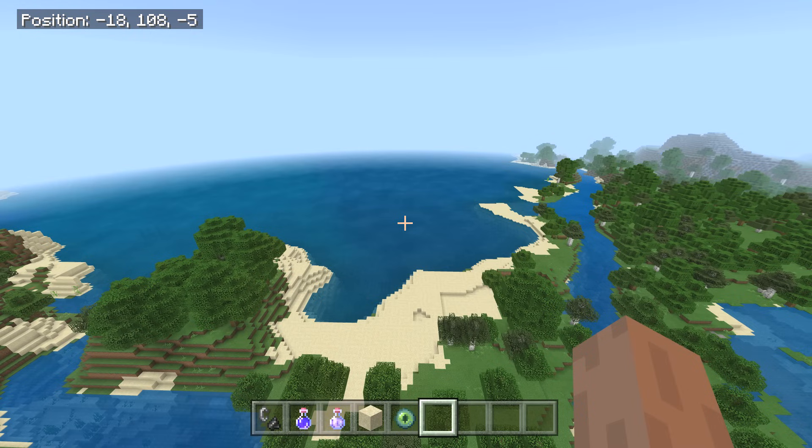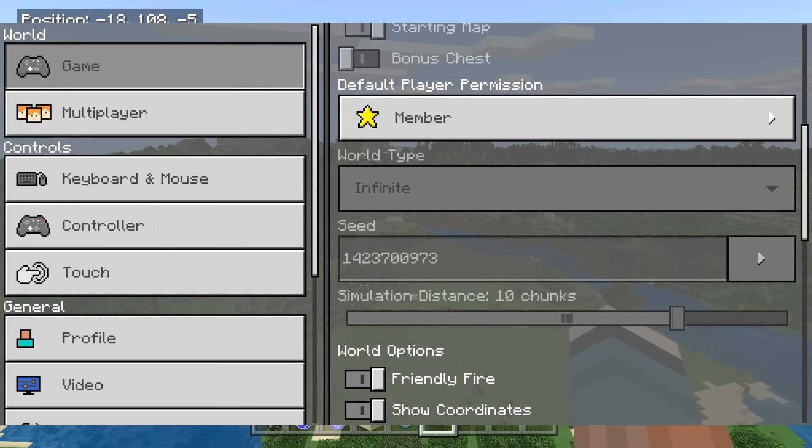I was like, what — what a crazy glitch seed! Let's look it up on screen right now. The seed is 1423700973. Regular size map, regular sized everything — don't change anything at all. Just load it up, do everything like usual, and let's go.